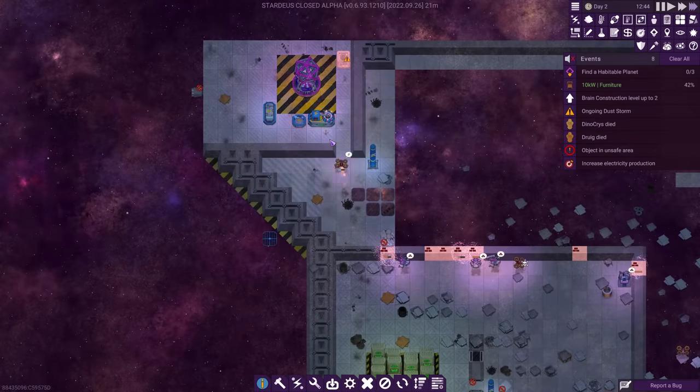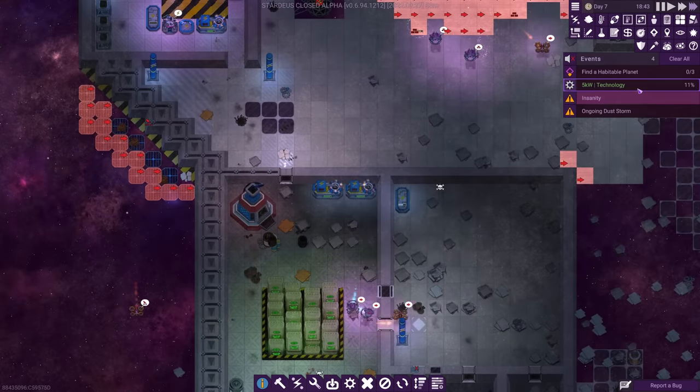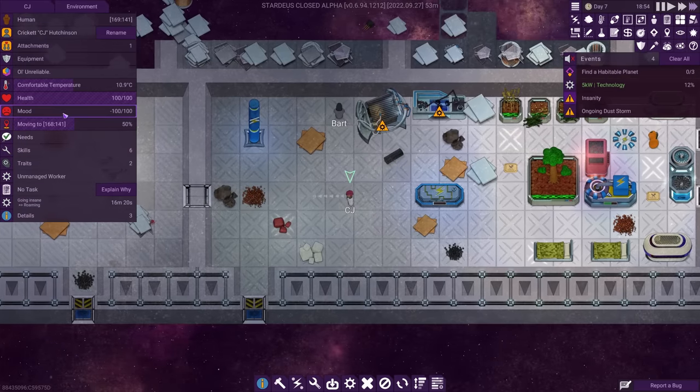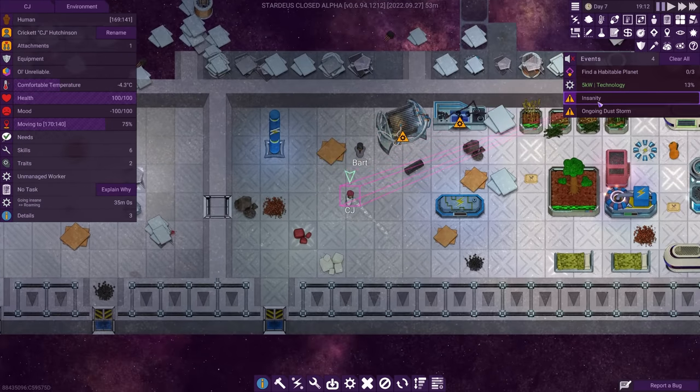Not that things were much better for the people over on the other side of the ship. A guy named Cricket very quickly went insane down there because, well, look at the place. Those planters, by the way, serve as both a food source and their toilets. I'll make things nicer for them eventually, but for now they'll just have to put up with it.